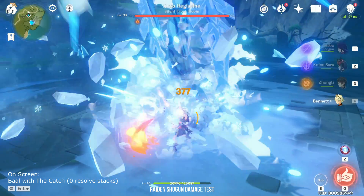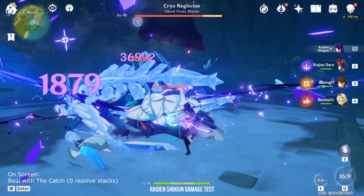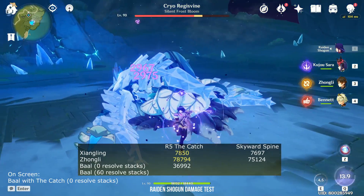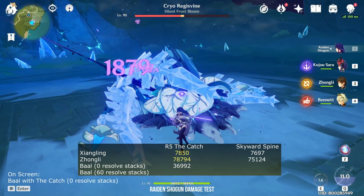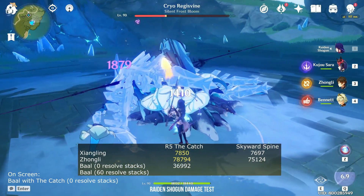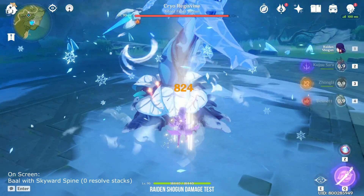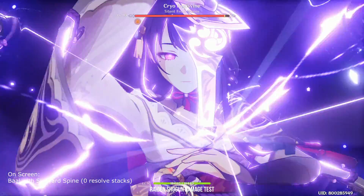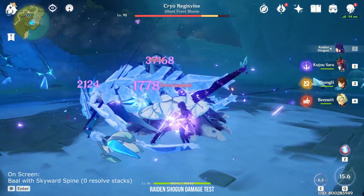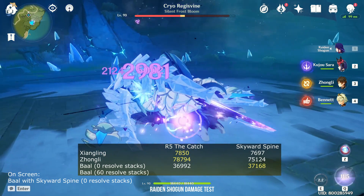For the first test, I'm going to show Raiden Shogun with 0 stacks. She's hitting for 36k on her initial slash using The Catch. Now using Skyward Spine, I'm hitting for 37k, so Skyward Spine is slightly better than The Catch on Raiden Shogun.